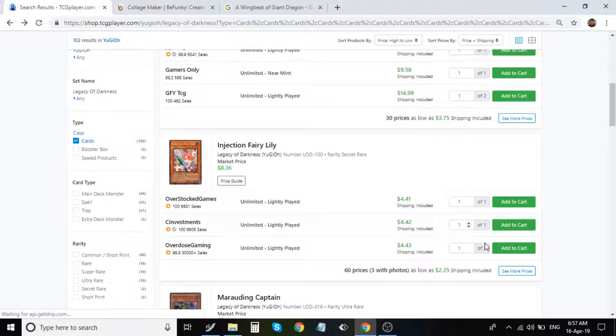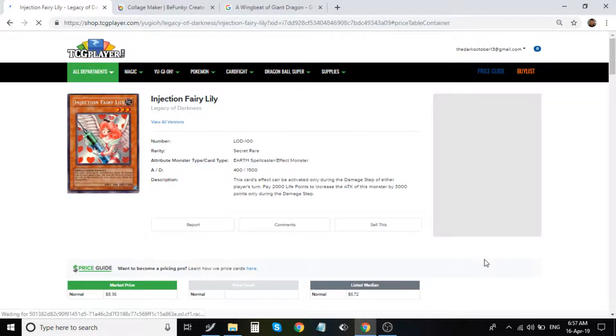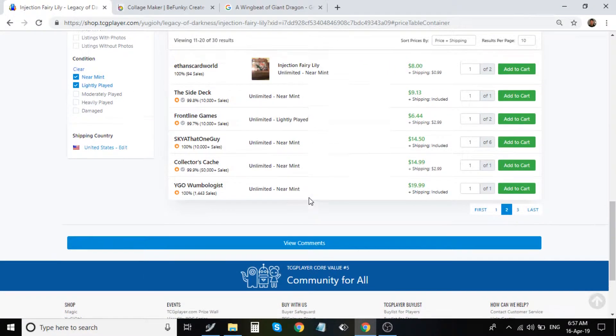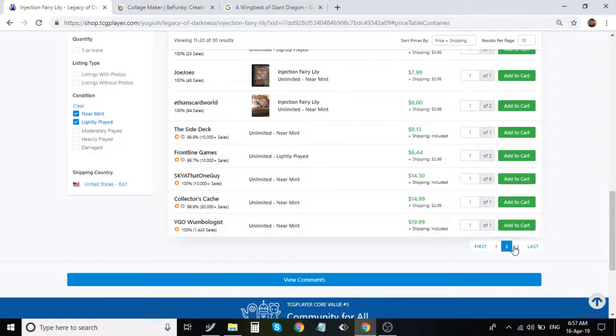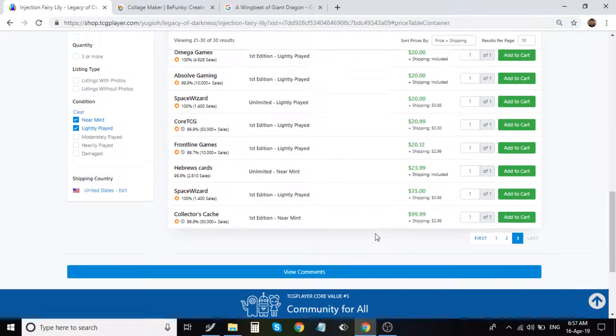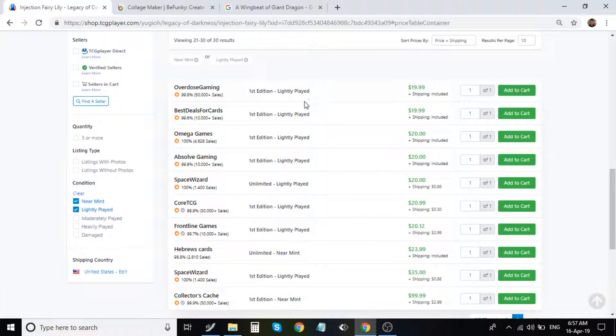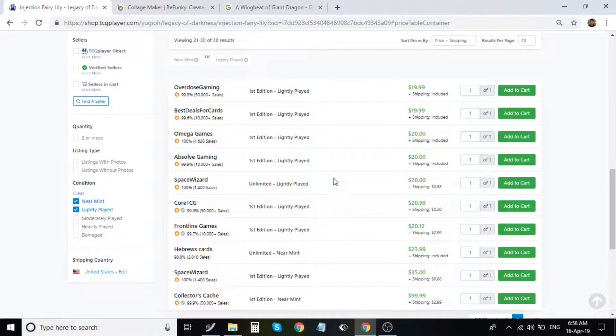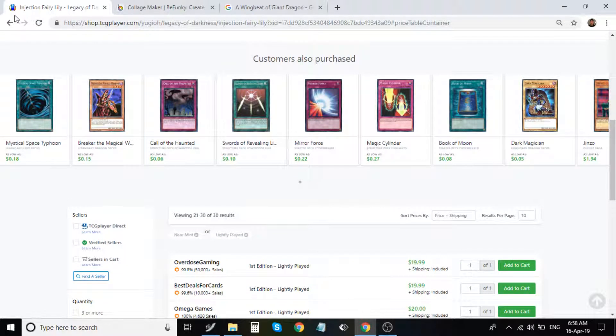That's definitely a huge sell in my opinion. Injection Fairy Lily is one of the higher-value cards for collectors for sure, especially for the artwork. There are no first editions on the first page; a few show up on the third page, starting at $20 and topping off at about $100 — what a difference. But realistically, about $20 is where quite a few sit.